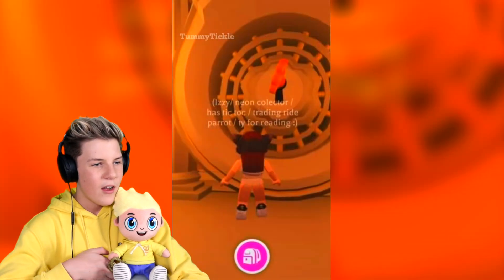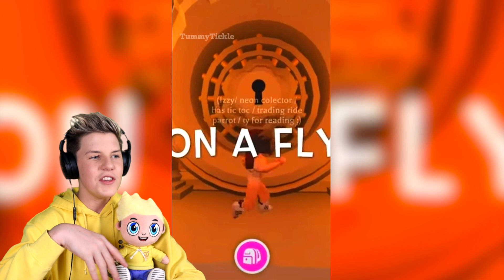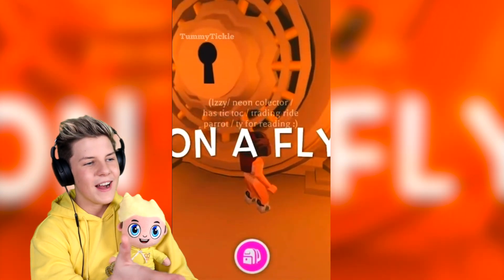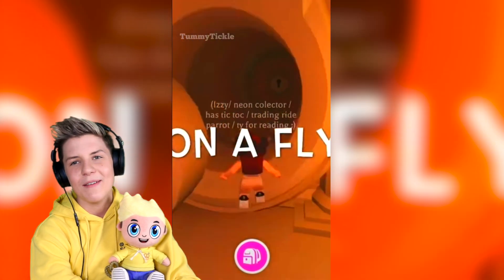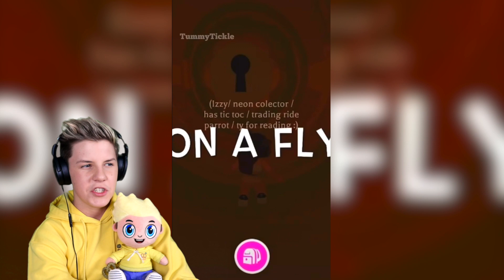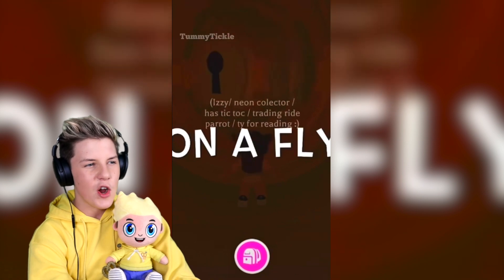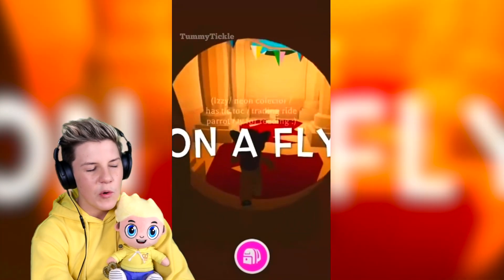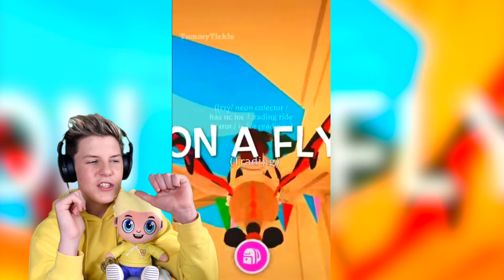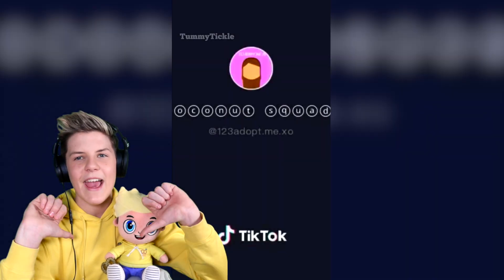Adopt Me hacks part one. You used to be able to put your thing in and open it up — I remember that but it doesn't work anymore sadly. She's opening a thing which used to be normal in Adopt Me, but you'd get a fly pet in there. It used to work but it's clickbait now.